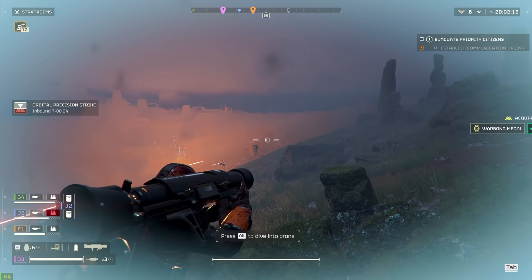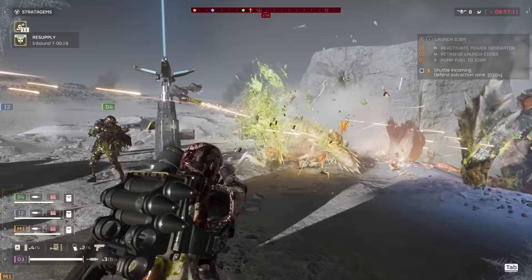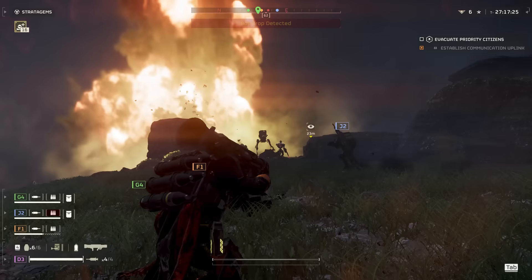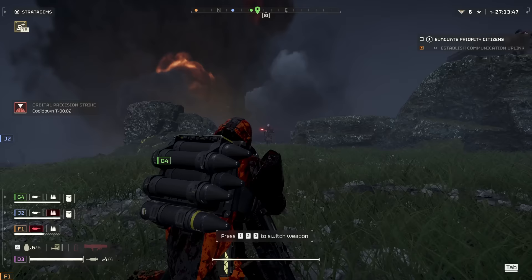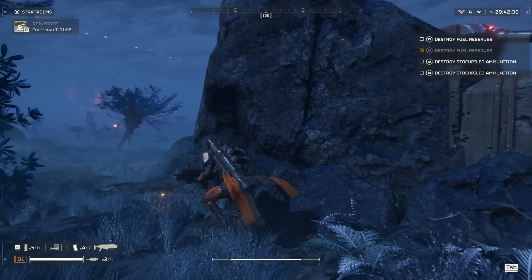Hey, it's TryBear. Helldivers 2, much like the first game, is a brutal world where you will die over and over again. If you're just starting out in Helldivers 2, it may seem impossible to face down some of the hordes on the higher difficulties. But most of your success on the battlefield relates to your knowledge of the enemies you're facing and how to specifically counter each one. Even the massive elite Terminids and Automatons have glaring weaknesses you can exploit. Today we're going to go through every single enemy type, explain their strengths and weaknesses so you can come out victorious.